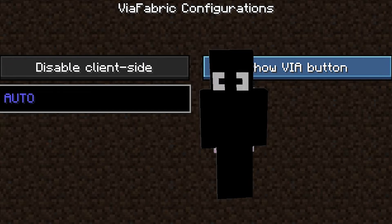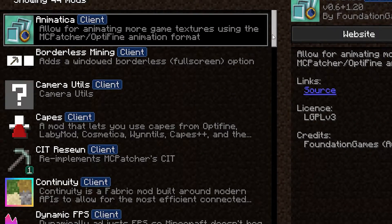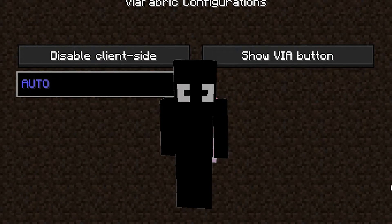If you want to hide this button in the multiplayer menu you can do it, but if you want to access this menu in the future you'll need the Mod Menu mod. If you have it, go to the mods page, scroll all the way down to the Via mod, click on it, and then click the settings button and here you will have it.